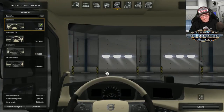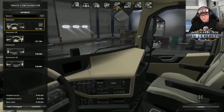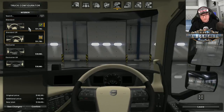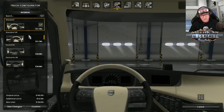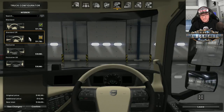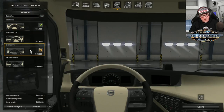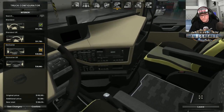The interior is the standard interior, and you've also got the left and right-hand side drive. So that's something you don't really get in a lot of vehicles. You've got your left and right-hand side, and it's both with exclusive and standard. I'm just going to leave it on exclusive and on the left-hand drive, which is what you would drive in America.